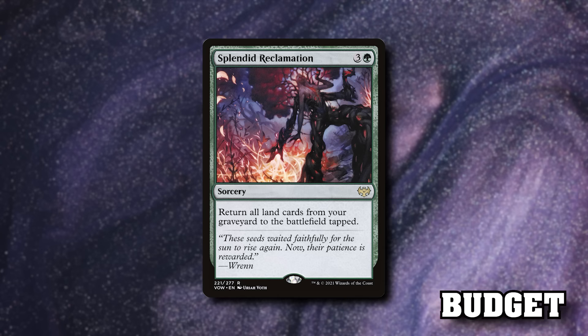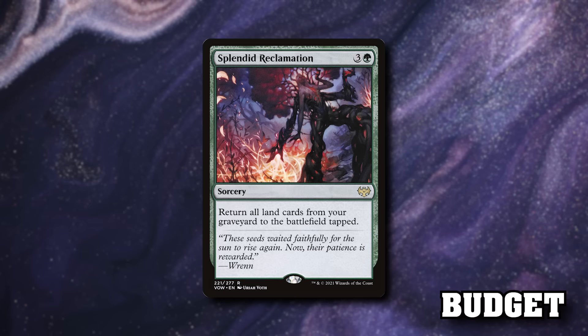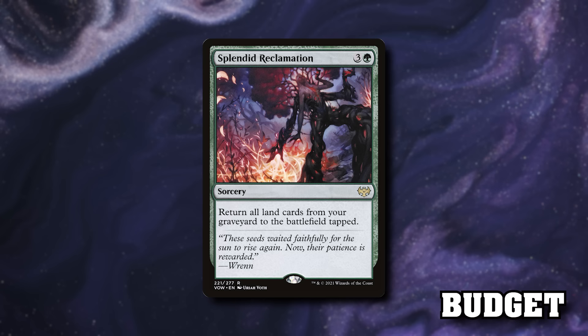Harrow, for example, puts two lands in by sacking one and gets you two triggers. We're going to play Splendid Reclamation anyway — a four-mana sorcery that returns all lands from your graveyard to the battlefield tapped. I have this later on in the list because we're going to be milling ourselves too. If you manage to put like 20 lands in your bin and Splendid Reclamation them all back into play with an Evolution Sage in play, you get 20 proliferate triggers.